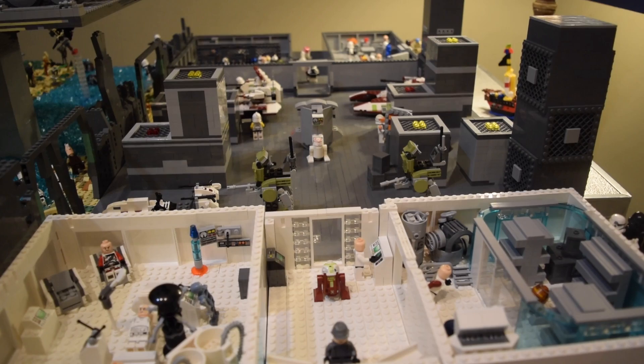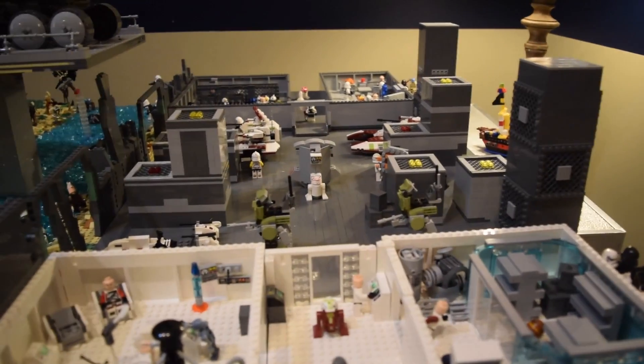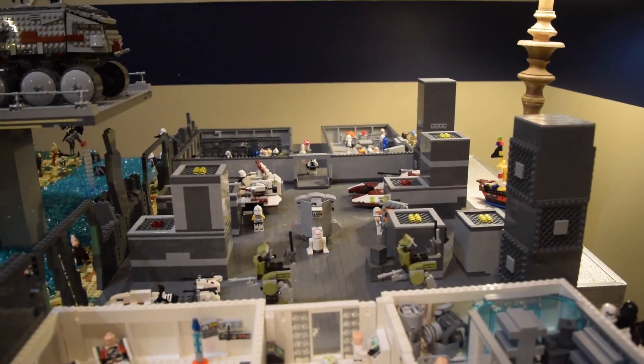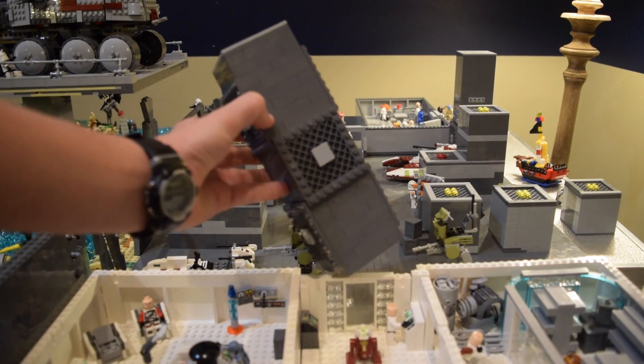The first floor is done — let's go! We've got the med center, mess hall, and all that fun stuff. We have some pillars, little crate pieces, and a small cameo from Commander Cody — well, not really a cameo since this is a clone base, so they all just belong there. Nothing really changed here, it's still the same layout. We also have two hover tanks and two AT-RTs. Then there are the pillar designs I made to support the second floor — just bricks stacked up that will hold the second floor like a little sandwich.